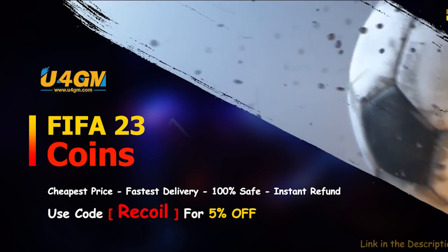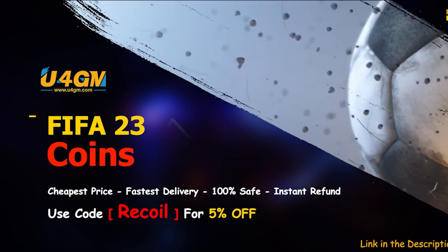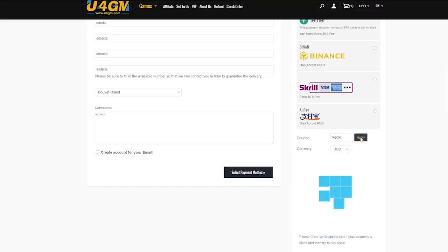If you guys are looking to get some FIFA coins to improve your team and smash through weekend league, check out U4GM FIFA 23 coins and you can use code RECOIL for 5% off at checkout. Make sure to go check out the sponsor guys, but let's get into the video.